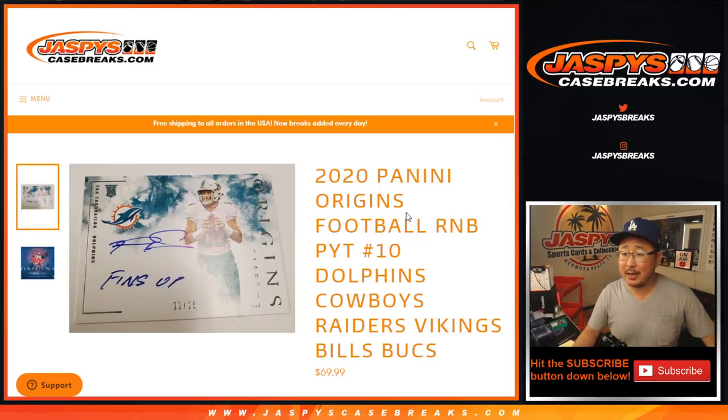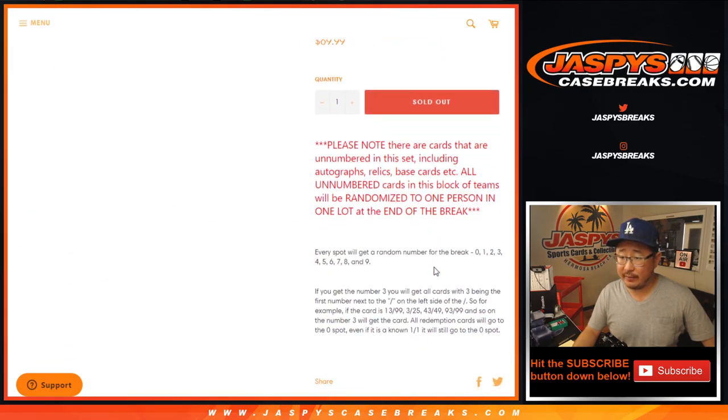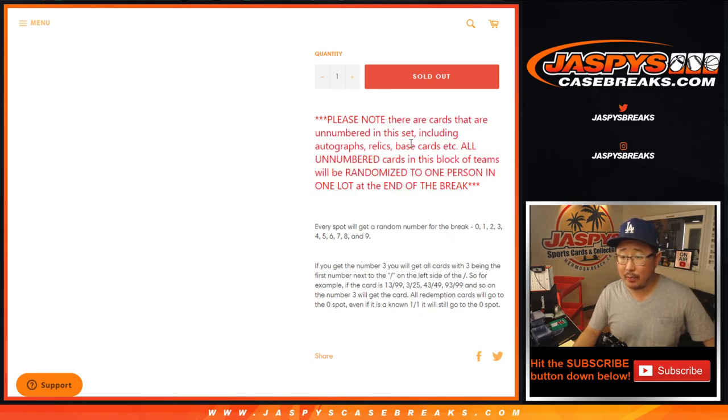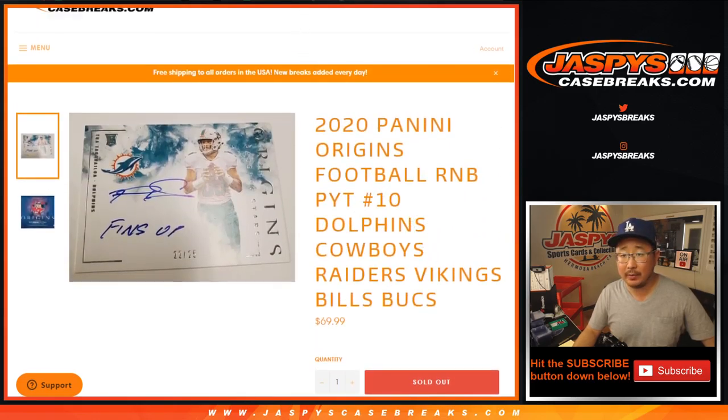Hi everyone, Joe from JaspiesCaseBreaks.com with a quick little random number block randomizer for the following teams here for Origins Pick Your Team 10. That break itself will be in a separate video a little bit later tonight. We've got some other things filled up before then. There are non-numbered cards, so that'll be randomized to one person in this group right here for these following teams.